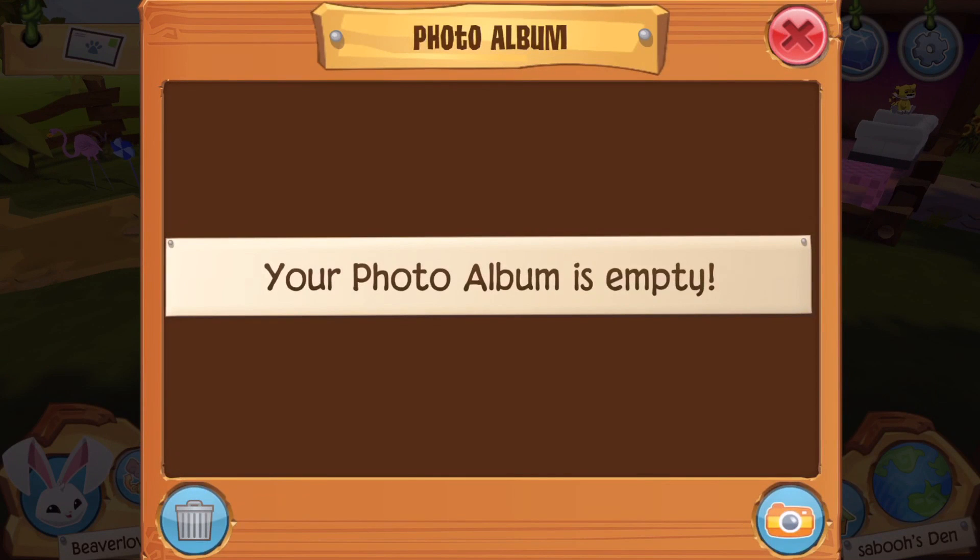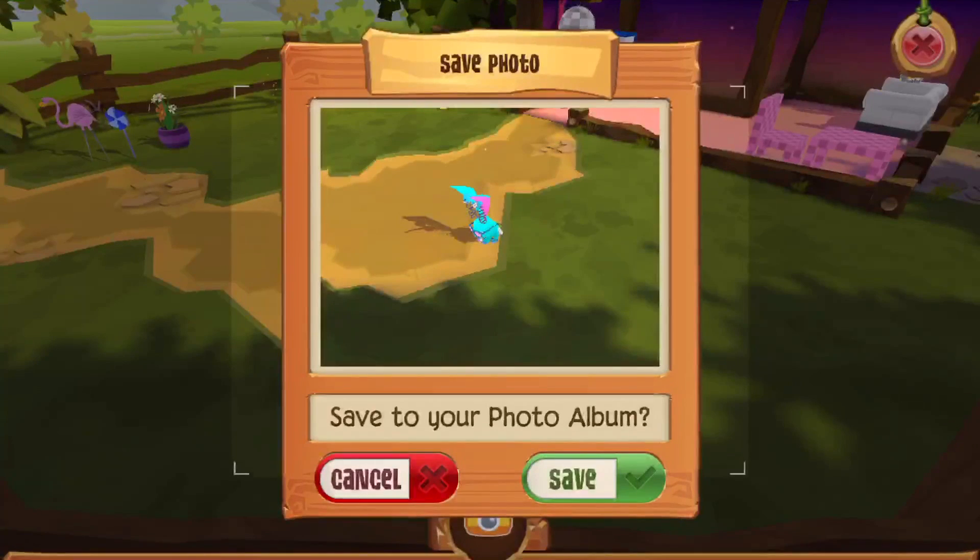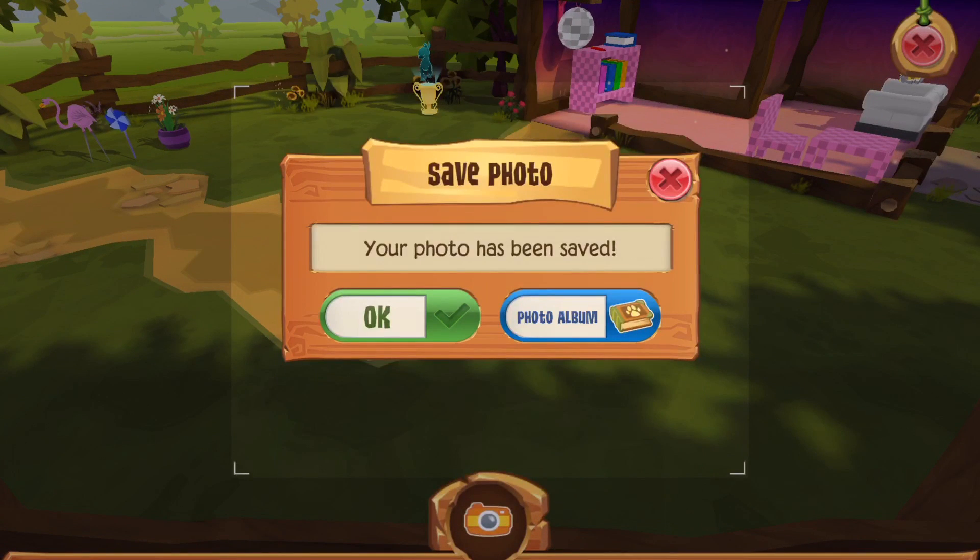With this button over here you can take pictures and look at your album. My photo album is basically empty, so I'm going to take a pic — let's start — and of course I'm going to save it.